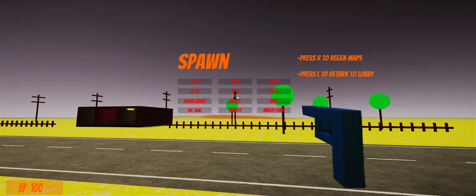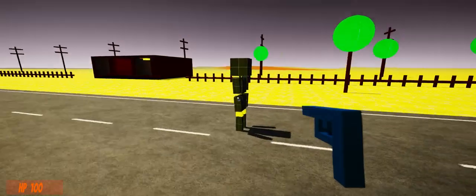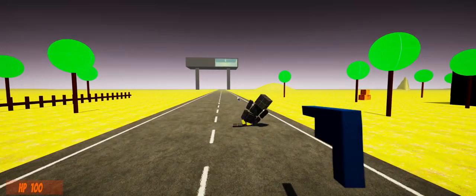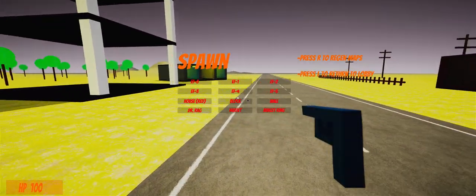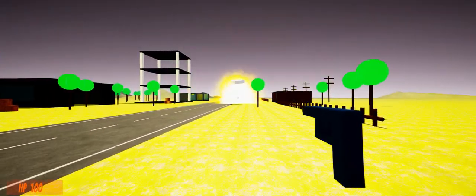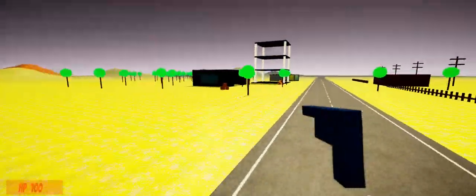Alright, so we're going to spawn Dr. Rag. God, it's so loud. Can I push you? Can I kill you? I guess that would work. Anyways, we're going to spawn a wall — so we got a mini wall. It doesn't kill you when I touch it. I thought it would be like Garry's Mod where you get hit by props and you die.